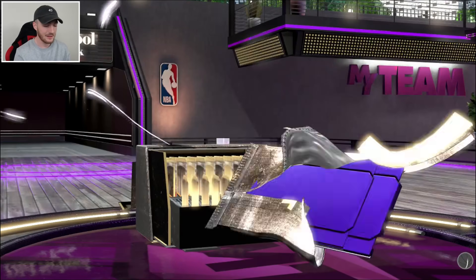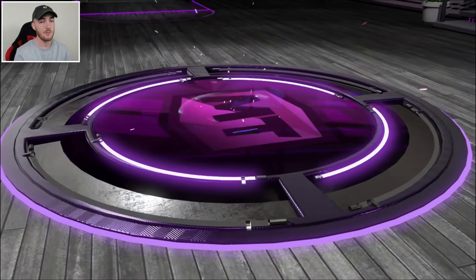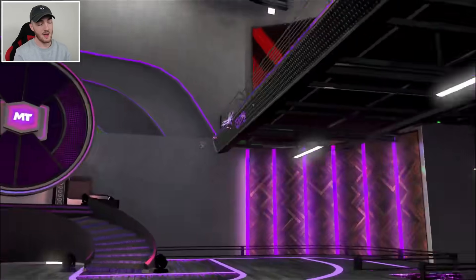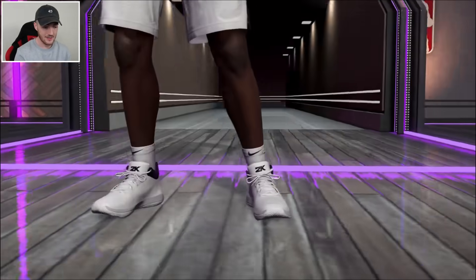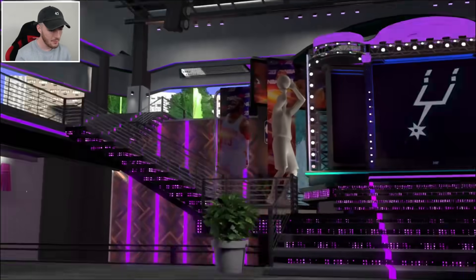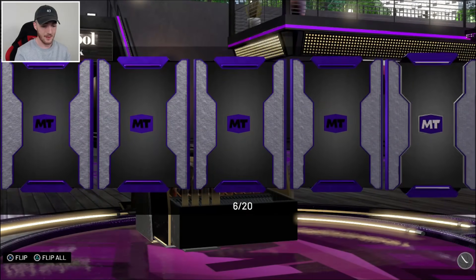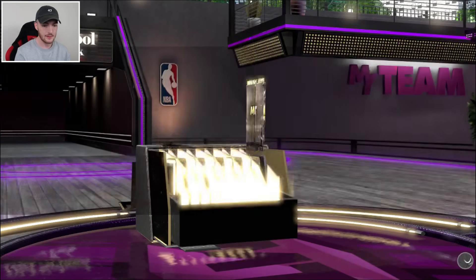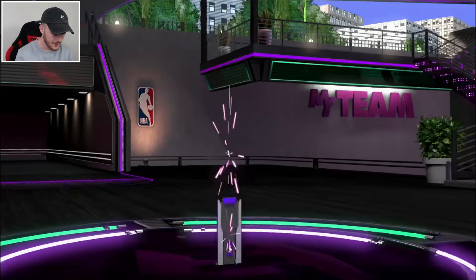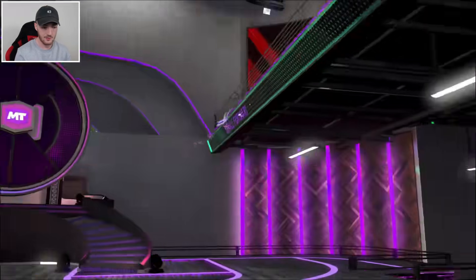We're here now, a little bit late, and we're going to open them. We've pulled 3 Amethysts so far. I'm hoping to pull a couple of Opals. Packs alone have not really treated me nicely in 2K20. Even though these are super packs, I haven't had great odds. Our last super pack opening we did pull Opal Magic, which was good. I'm already sick and tired of seeing Amethyst pulls.